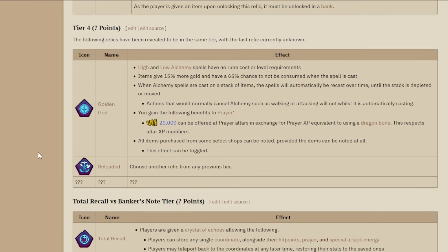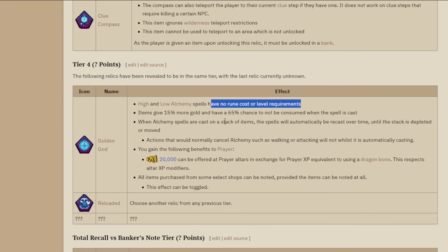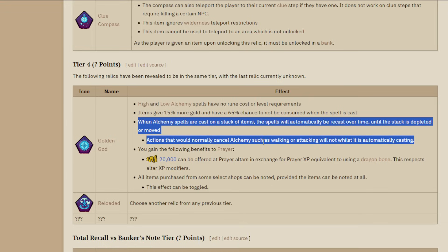On to the actual tier 4 relics where the new Reloaded relic comes into play. Golden God is the big one. If you have Varlamore or Fremennik, you can get over 2 billion coins per hour. It gives 15% more money when you alch something, a 65% chance to not consume the item, no rune cost, and if you have a stack of items it auto-alches forever.